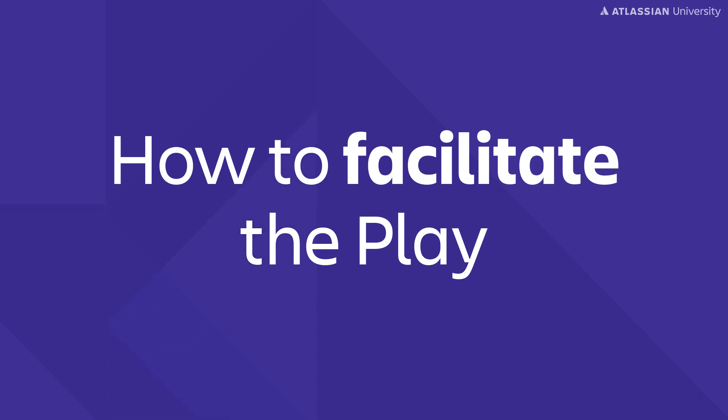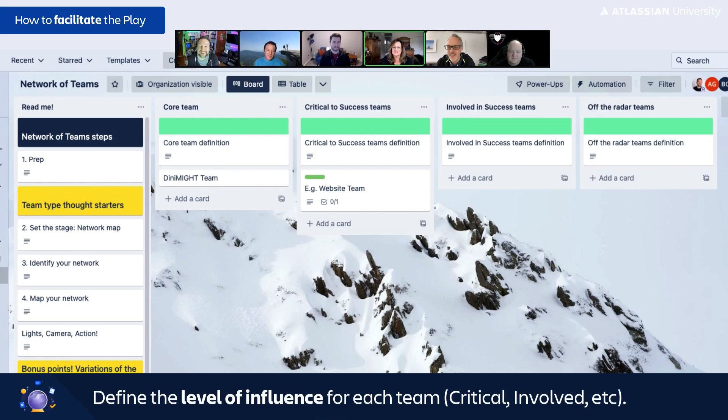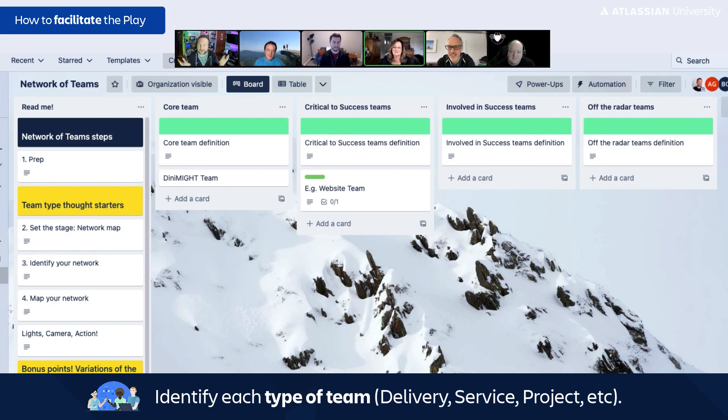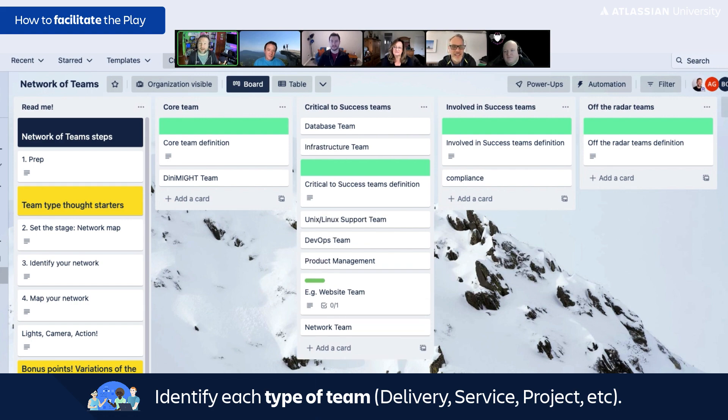The day is here — it's time to run our Network of Teams. First, we begin with some team brainstorming: coming up with the different teams that are out there. Our goal is to classify teams with two characteristics. The first is level of influence — is a team critical to our success, meaning we can't complete our work without them, or are they involved but not on the critical path? The second characteristic is the type of team: are they a delivery team, a service team, or another project team? Keep in mind, don't go down rabbit holes on team types — it's simply there to help identify the type of relationships you need, but it's not critical to identifying which teams you need help from.